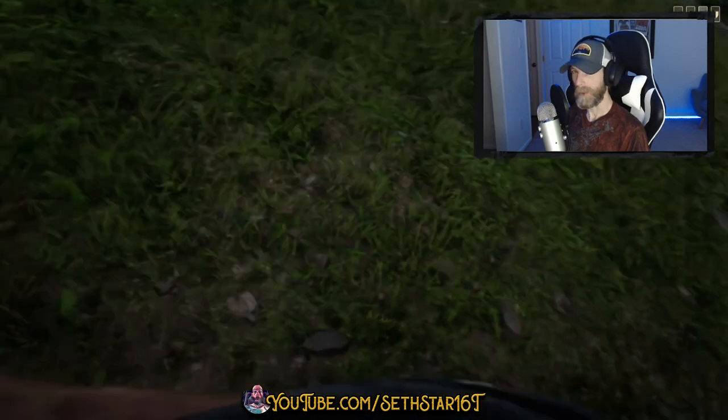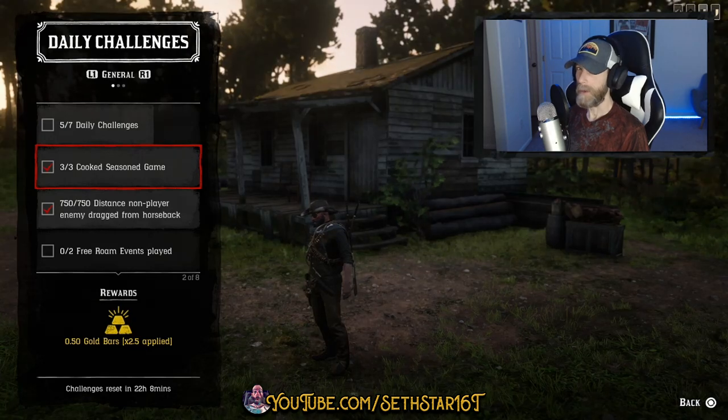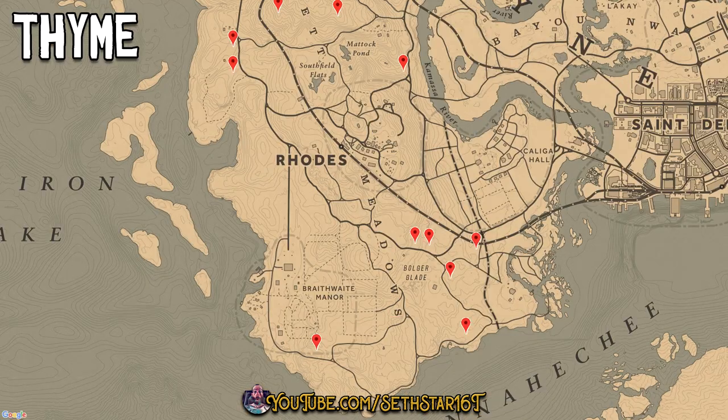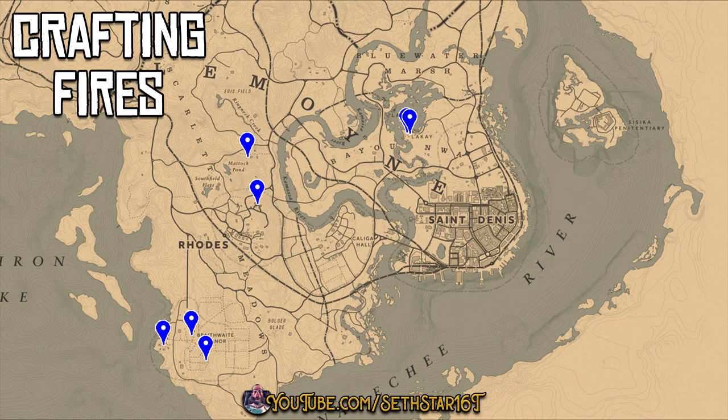60-second Red Dead Online daily challenge guide for January 20th, 2020. Number one: cook seasoned game. Plenty of rabbit and duck in the areas we're traveling today. I got mine just off that far east peninsula in Lemoyne. Pick up some thyme, mint, or oregano, then set up a camp close by or head to one of the local crafting fires to finish the challenge.